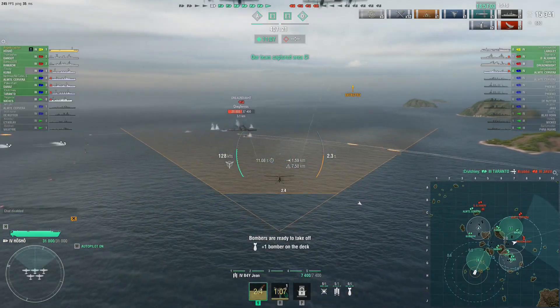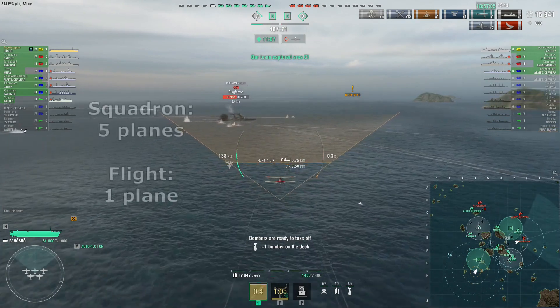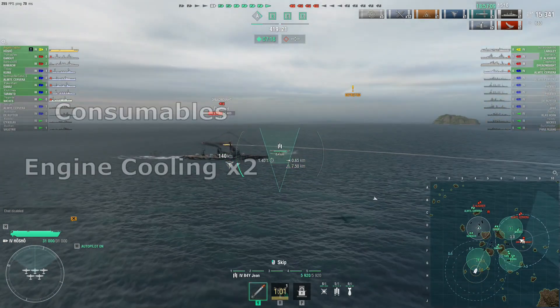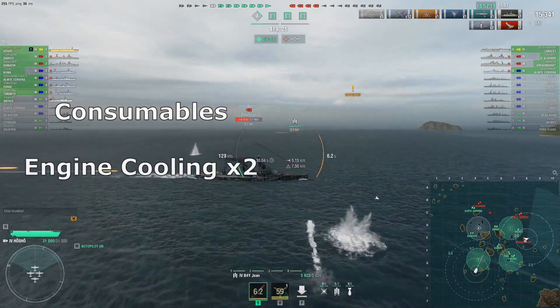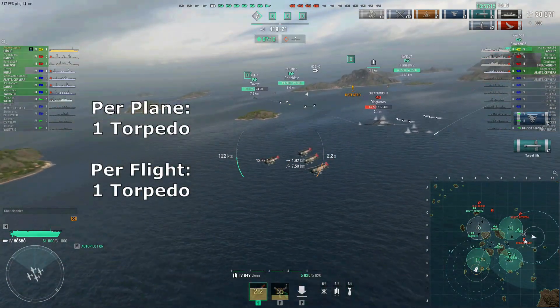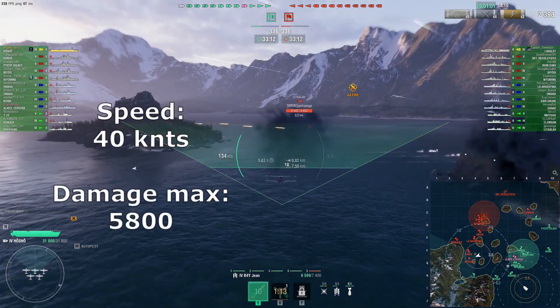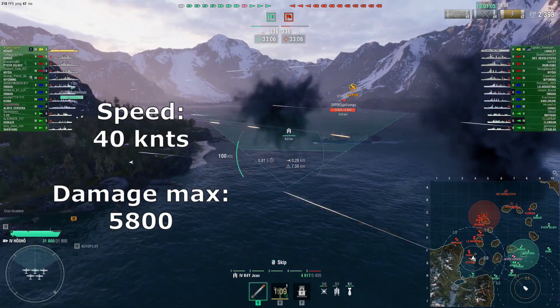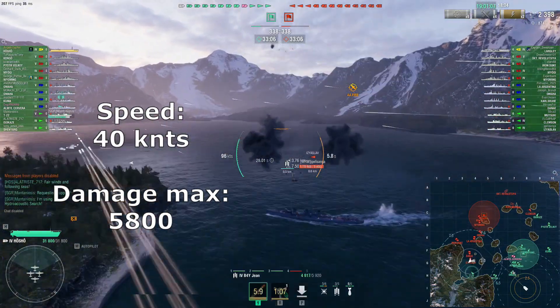Torpedoes. Capabilities: Five planes in a squadron with one in each attacking flight. For consumables you have two engine cooling. There's one torpedo per plane with one torpedo total in a flight. Torpedo speed is 40 knots. Maximum damage is pretty decent at 5,800 per torp.